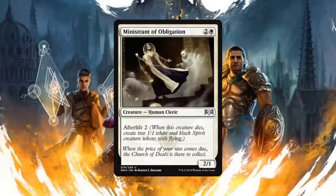So when this thing dies, it creates two 1/1 white and black spirit creature tokens with flying. Now a 2/1 for three isn't that great, but the fact that this replaces itself with not one but two different creatures with flying makes this card insanely good. Hopefully early game you can trade this off with one of your opponent's creatures and you're going to get two flyers out of it. This card is value town all the way.